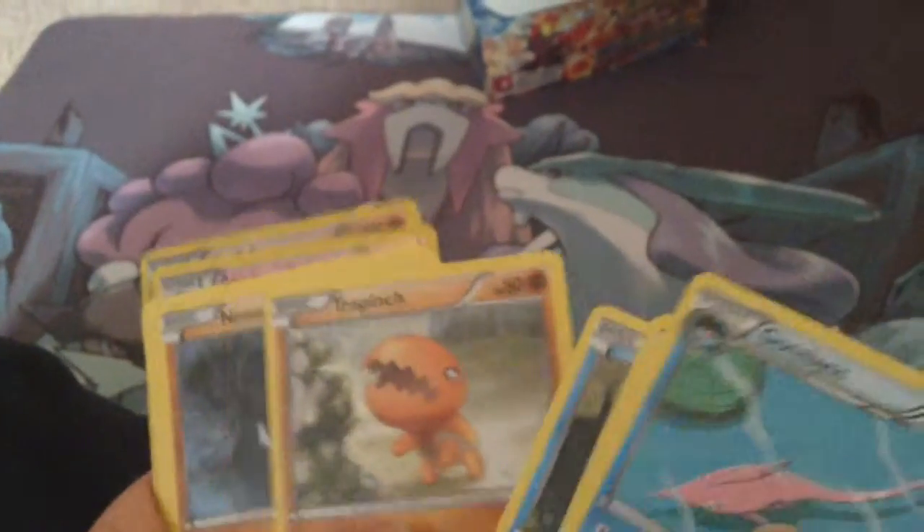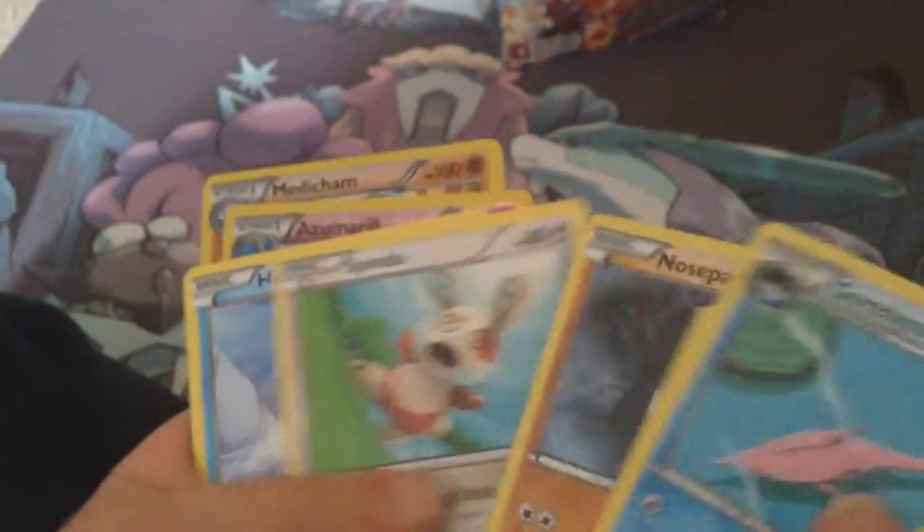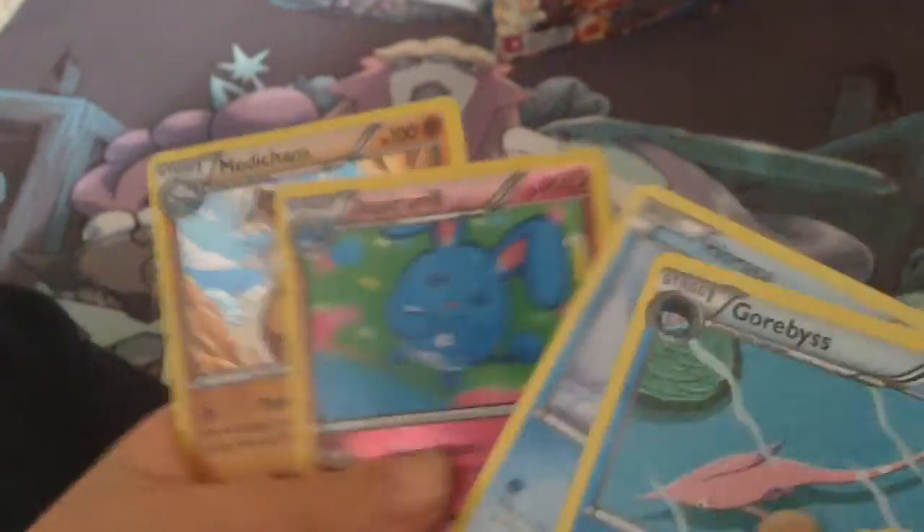Gorbis, Bouffalant, Rare Candy, Mudkip, Traffic, Nosing, Spinda, Horsea, and a Hollow Mandu.